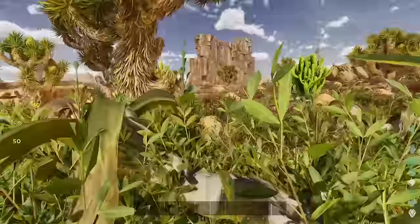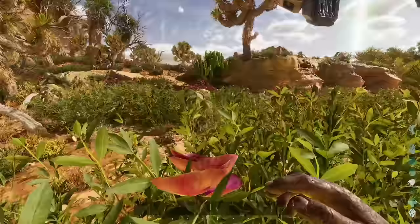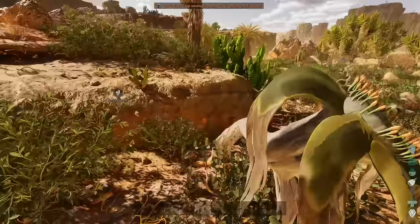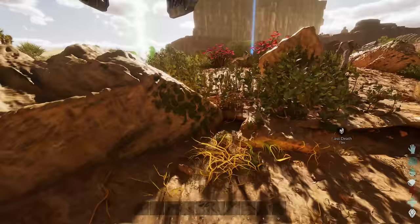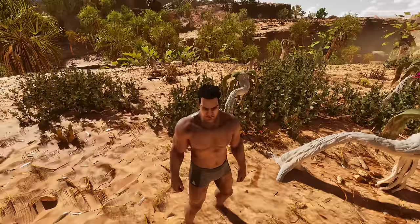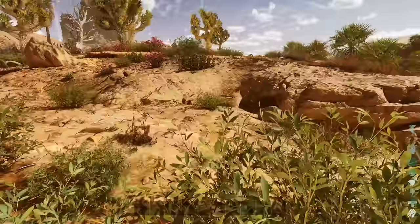Running toward the raptors was not the best idea. Those are morellatops - get the cat on them! Morellatops are like mobile water tanks, and they're very good for kiting other creatures onto. There are some footsteps that aren't mine - there's another cat down there.